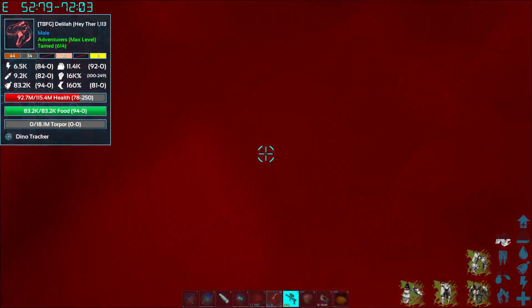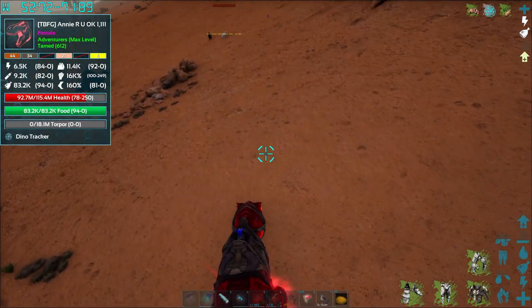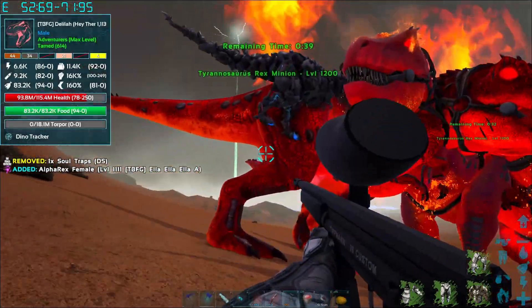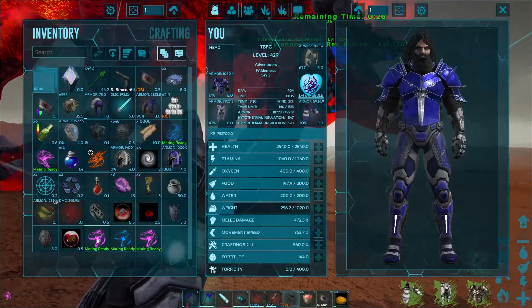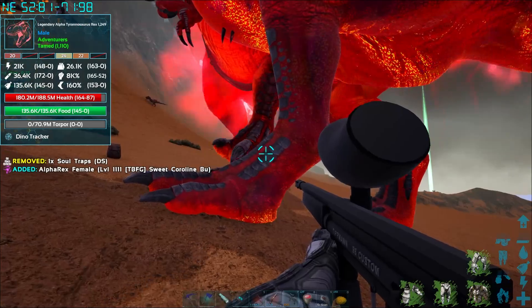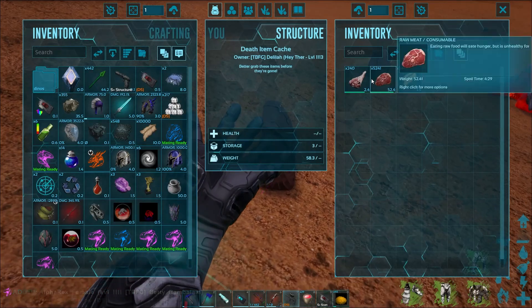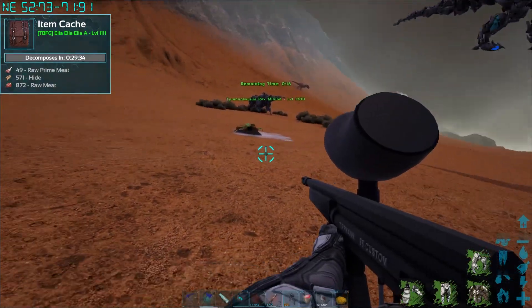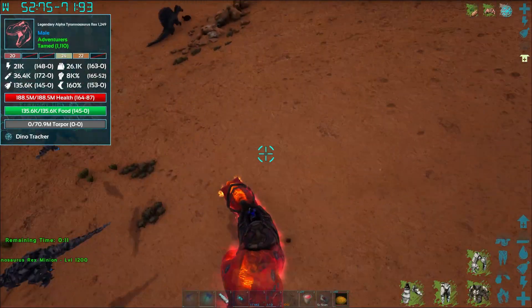We'll pick everybody up and see if we got everybody. We've got Annie, Ella, Annie, Delilah — where's Betty, Caroline, and Betty. There we go, good stuff — we got everybody. Make sure there are no good drops. Well done guys, well done team. Not too bad at all. We definitely need to get more levels on this guy so we can see what our top end is going to be.